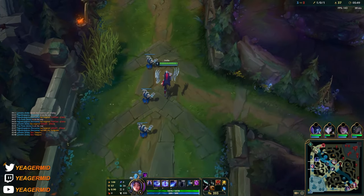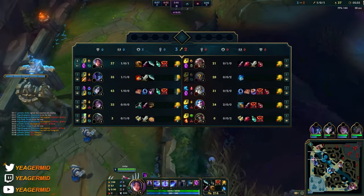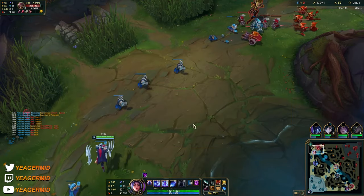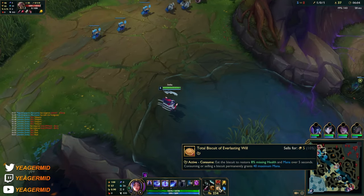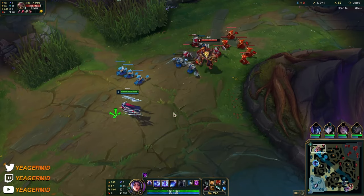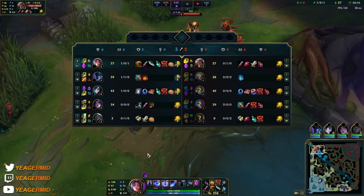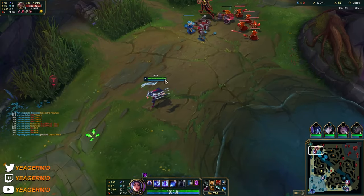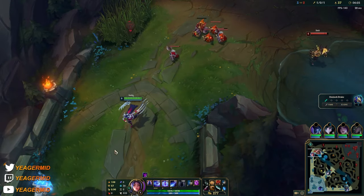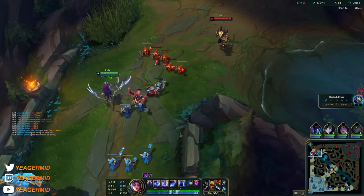I'm pinging his flash because it's used, so if Nocturne wants we can get another kill. Be careful engaging here because you can still lose the trade — he has a massive minion wave advantage, so even though I'm sitting on a kill lead, those minions are going to pretty much nullify that if I try to fight in the wave.